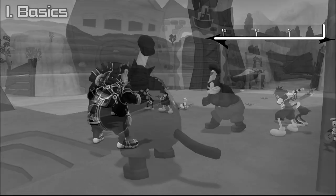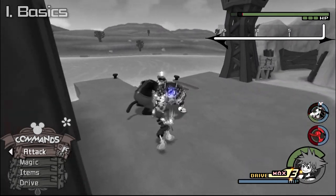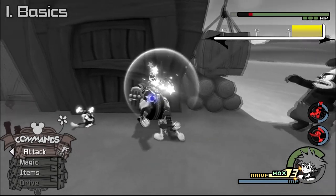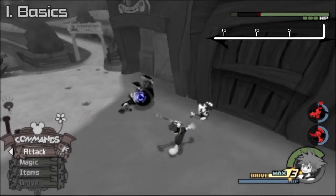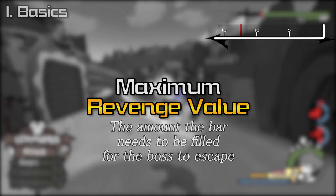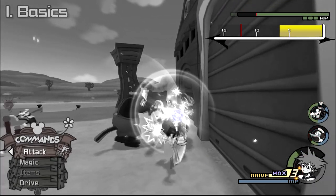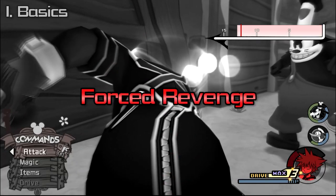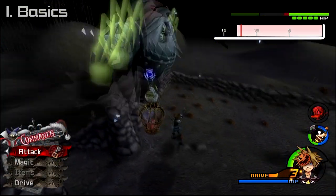At the beginning of a fight, every boss's current RV is 0, until you hit them, at which point the bar fills by the amount dictated by the attack's RV. After a combo, the current RV is 5, and after a second one, it's 10. The amount that needs to be filled for the boss to break out of the combo is the maximum revenge value, or RV max. Once the current RV meets or exceeds the RV max, the boss will do what is called a forced revenge — moves that can range from getting away from your combo to punishing you with a retaliation.